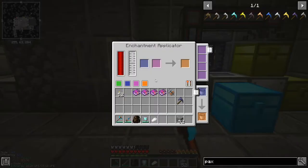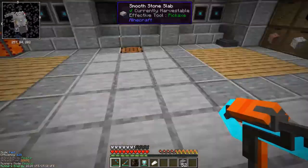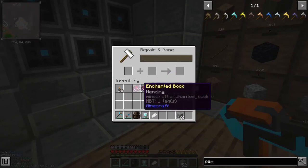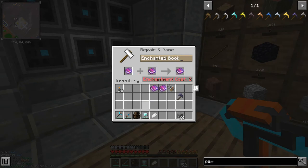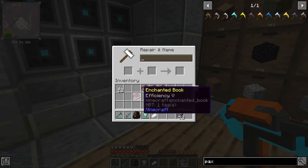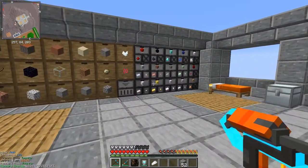I do have an enchantment applicator but I don't have any essence in it at the minute, so I'm going to do this the vanilla way and just use an anvil. Let's put them all on one by one - how did I run out of levels? We may have to save this till later.